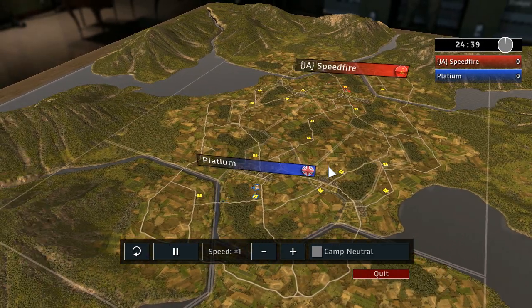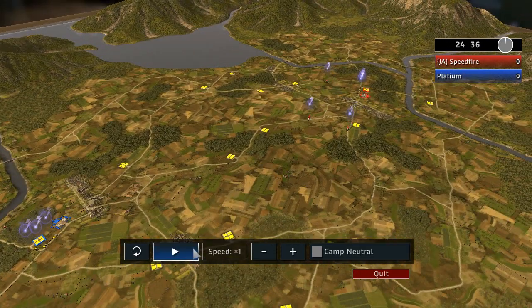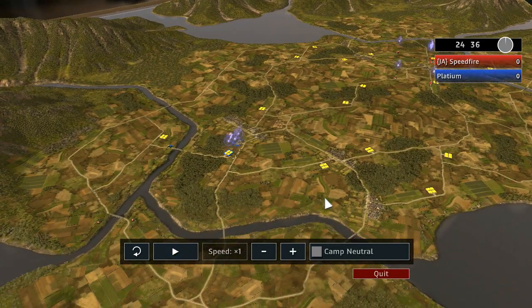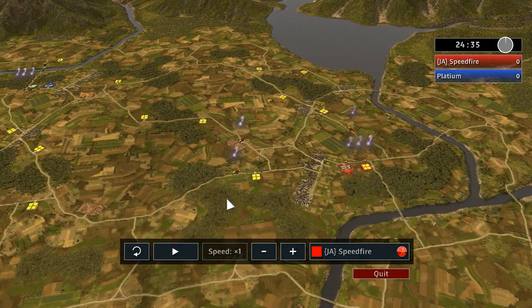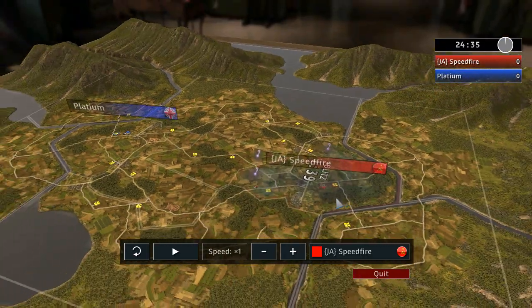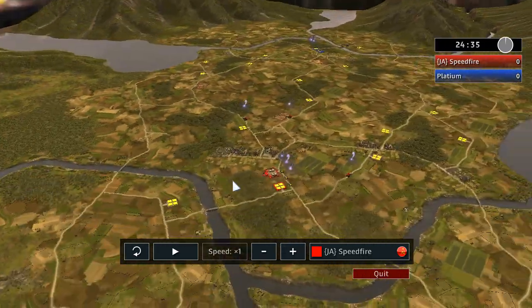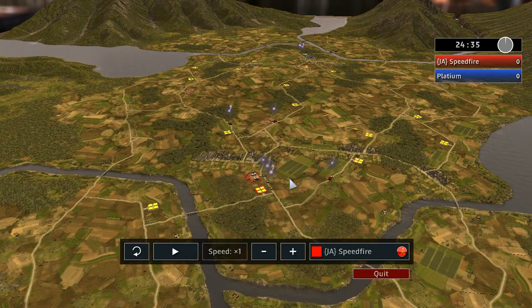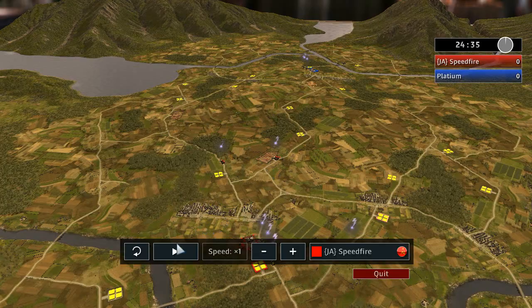On this really good map, which I believe is called 'Behind Enemy Lines.' Let's pause it here because we see so many trucks and let's try to figure out what the opening is all about. As Russian, Speedfire is probably making a lot of trucks with barracks, going for the two depot open with barracks here and here but not there.